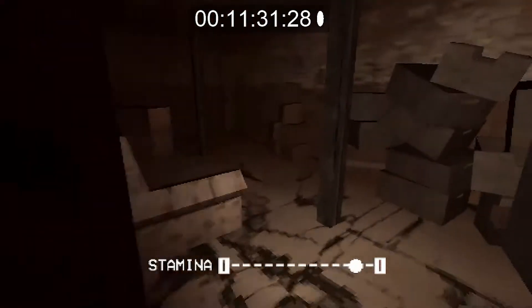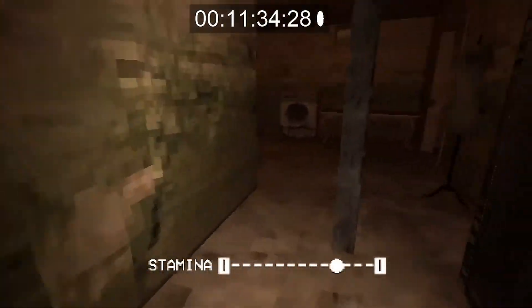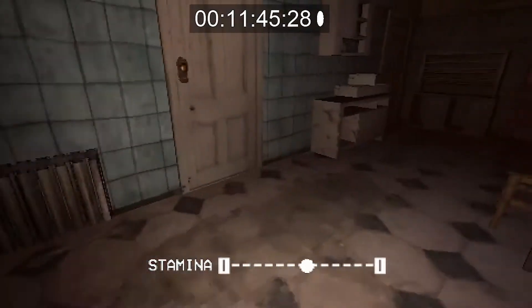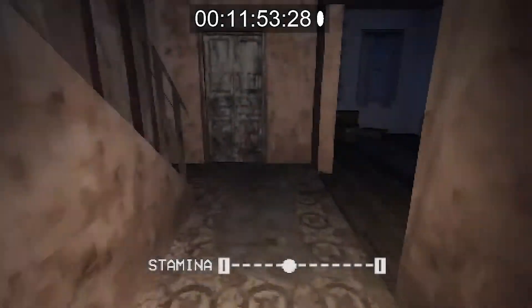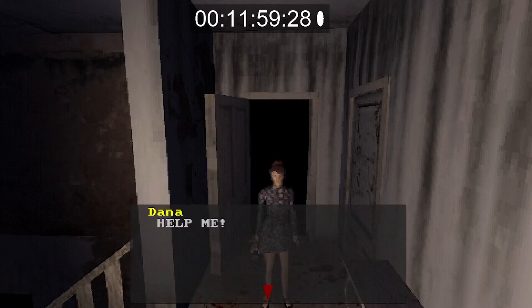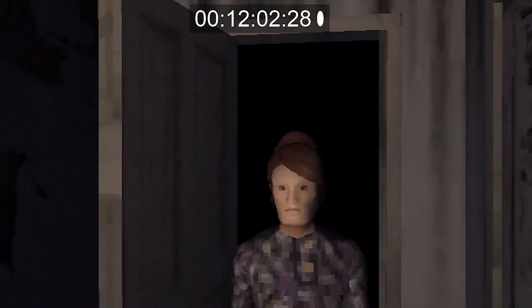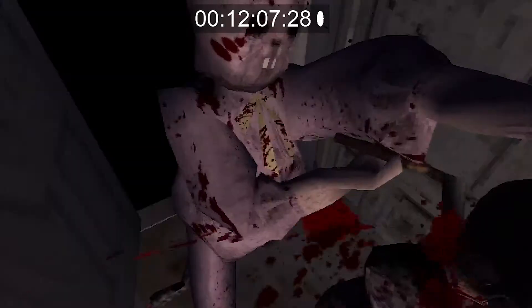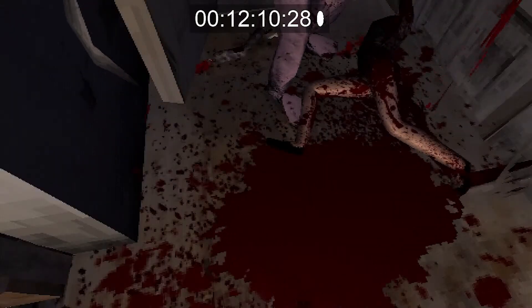Now you're probably wondering what that key is used for — we're about to find out. Go all the way back upstairs to the top floor through the kitchen, then back upstairs again. This is where we are going to meet our first fatality — the first victim of the Murder House. Now your job is to run away from the Easter Ripper.